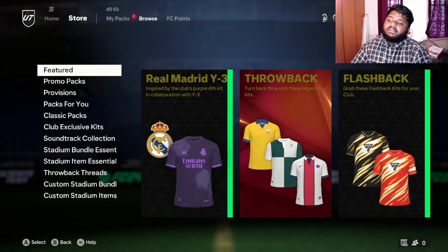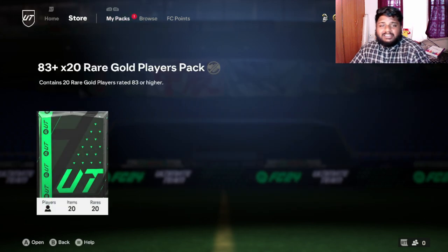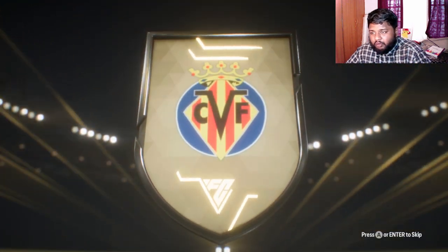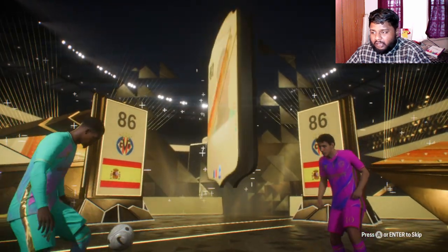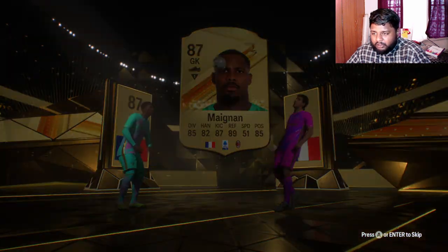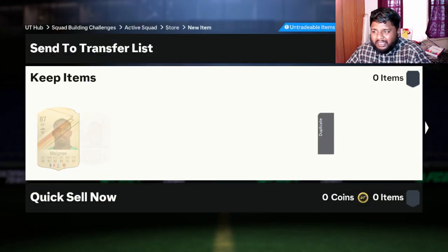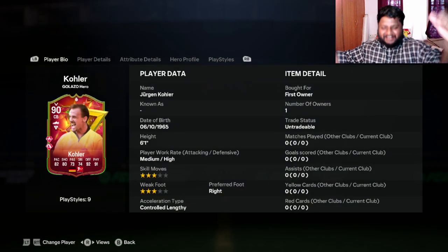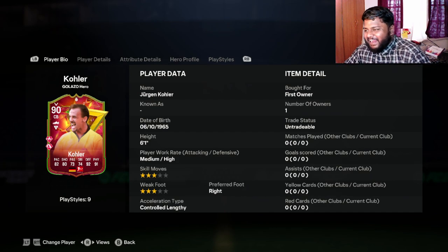Final pack, guys. I don't know how many of you are still watching — let me know by commenting 'Golazo' in the comments, so I'll know you witnessed me packing somebody from the promo. Hopefully we get high-rated players here. We got a double walkout — Mane and Oreo — okay, I guess. Oh no flipping way — let us go! We get two promos out of this pack: a 90-rated Corner and an 89-rated Francisco.